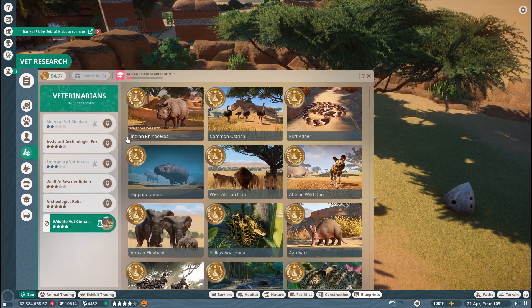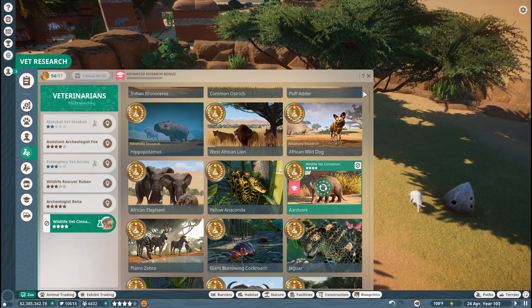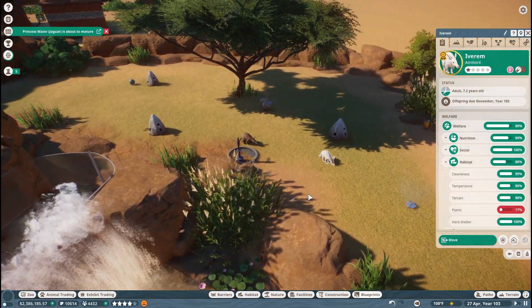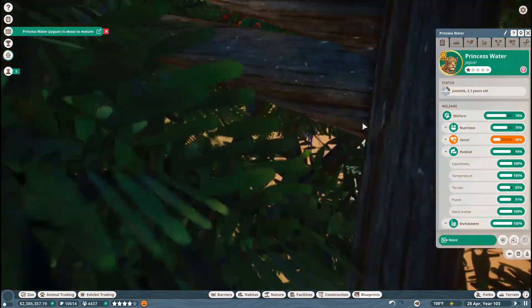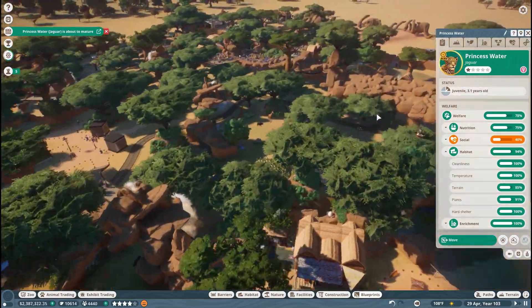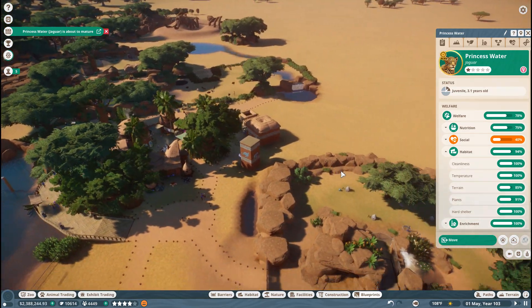She has one baby every two years and reproduces fairly easily in captivity — that's excellent. Let's assign some extra research from Wildlife Vet Cinnamon. Let's have Wildlife Vet Cinnamon toss in some extra aardvark research to cross our fingers that we can get a bit of a boost for the advanced research bonus for aardvarks. And then let's see if these aardvarks actually get along. Princess Water the Jaguar is about to mature — we'll go ahead and release her to the wild because our jaguar research here at Sula Sands is now over too.